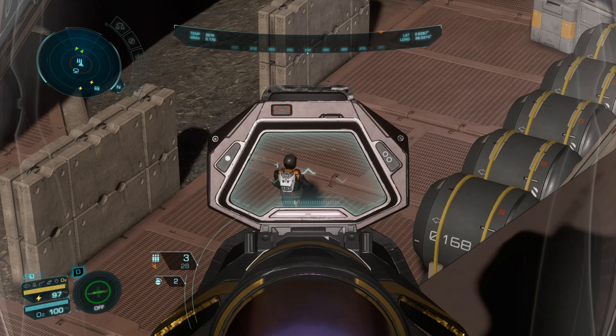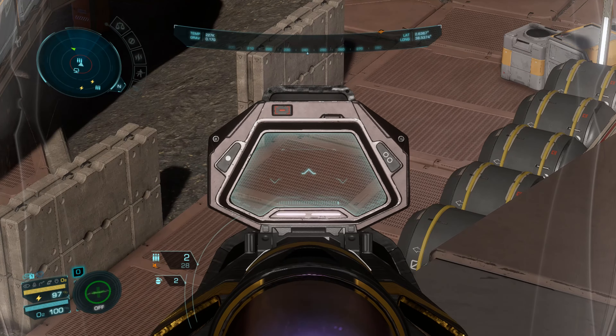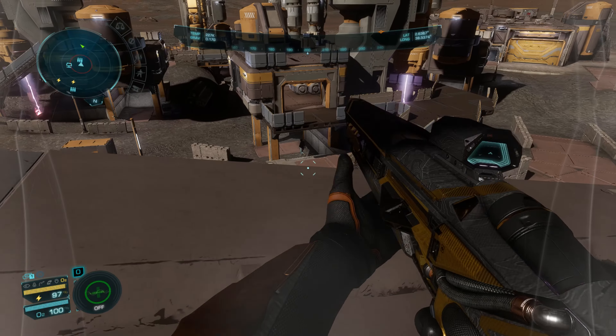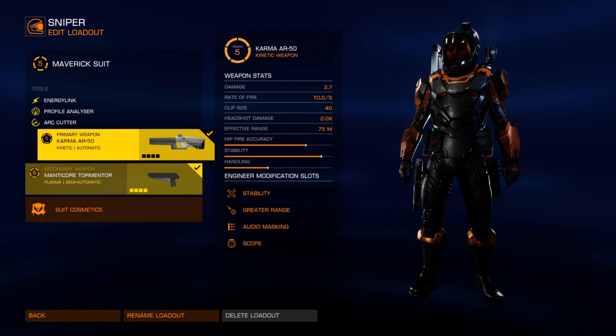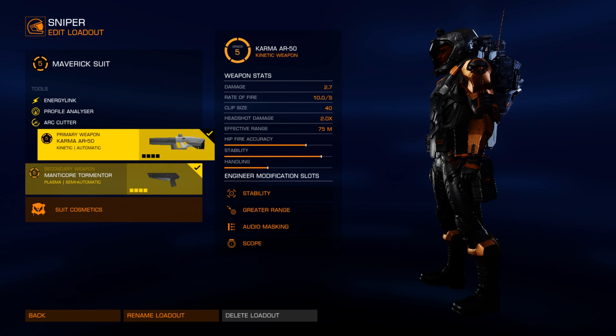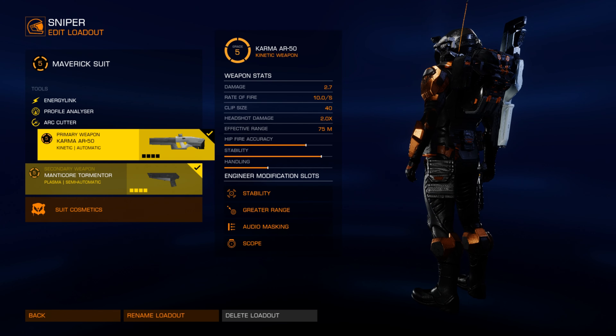When sniping targets you need to be able to take out your target fast before they have a chance of putting up their shields, and you also want to prevent detection from other NPCs in the area. I use the Maverick suit for almost every single scenario in Elite as it provides plenty of protection at grade 5 and is the most versatile suit for completing missions and looting materials.